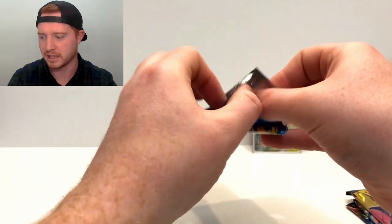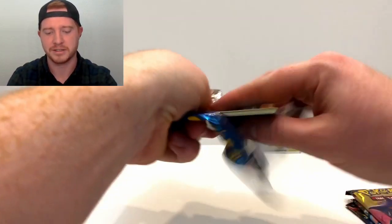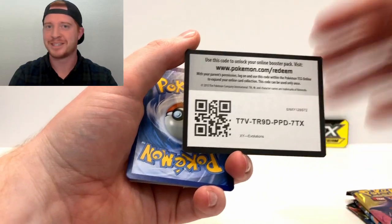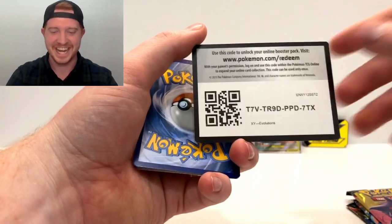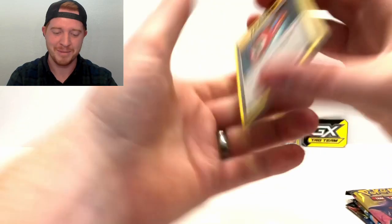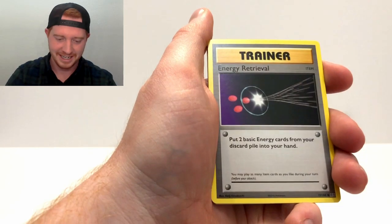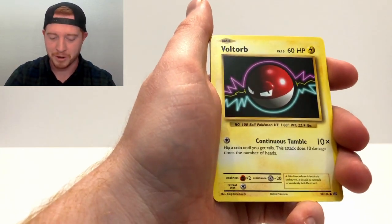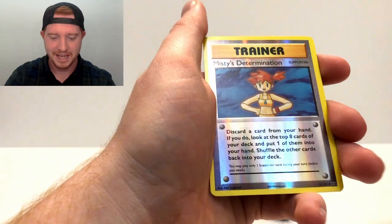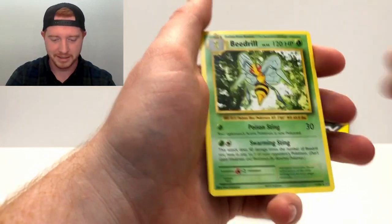I don't think I've opened an Evolutions pack since my first video - if you want to watch that, I'll put the link so you can see it. I was super nervous and kind of awkward, but that's just how these go. Three from the back on XY. We got Pokédex, Haunter, Energy Retrieval, Machop - I just caught Machop in Pokémon GO.